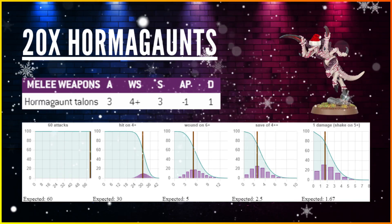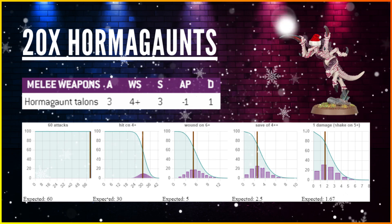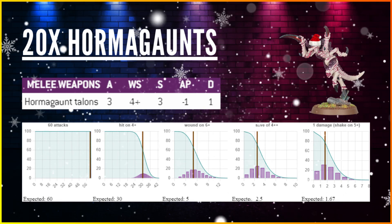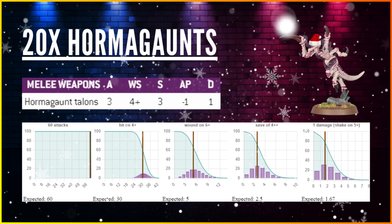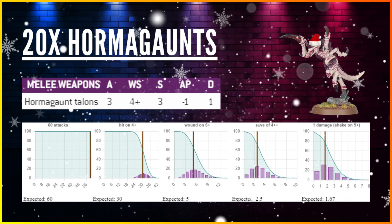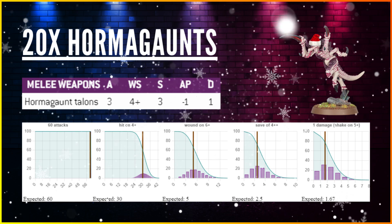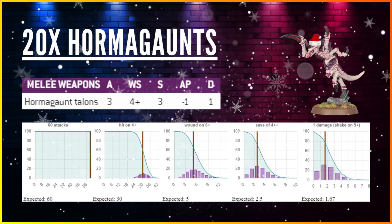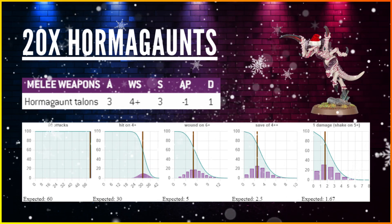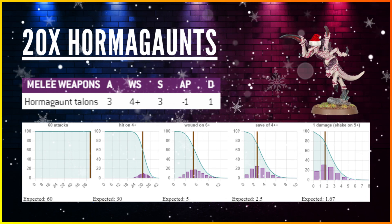Starting small with 20 Hormagaunts. Their Hormagaunt Talons give 3 attacks each — 60 attacks total — hitting on 4s, Strength 3, -1 AP, 1 damage. With 60 attacks hitting on 4s, you expect 30 hits. Wounding on 6s because Toughness is 11, you're expecting 5 wounds. The 4+ invulnerable halves that to 2.5, then the 5+ Feel No Pain leaves you with just 1.65 damage from an entire blob of 20 Hormagaunts — and that's assuming they can all get in and fight, which they probably can't.